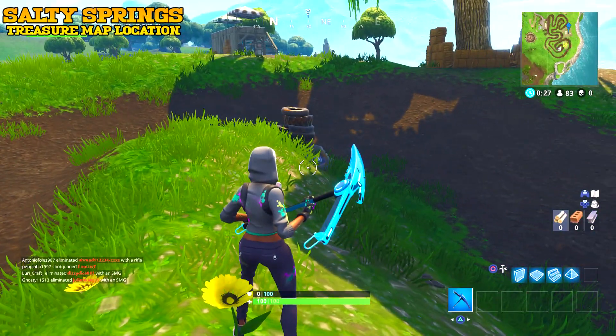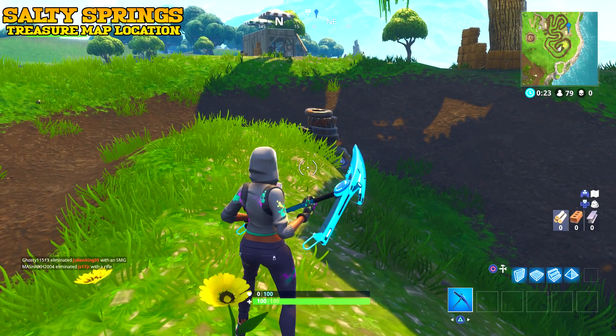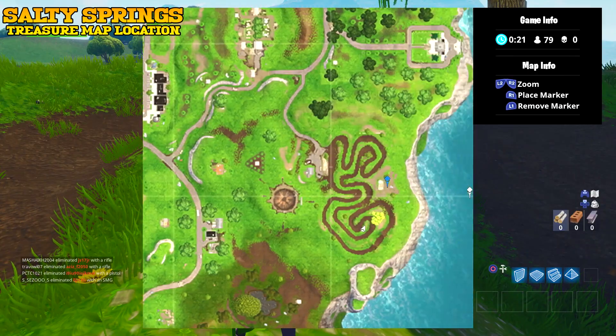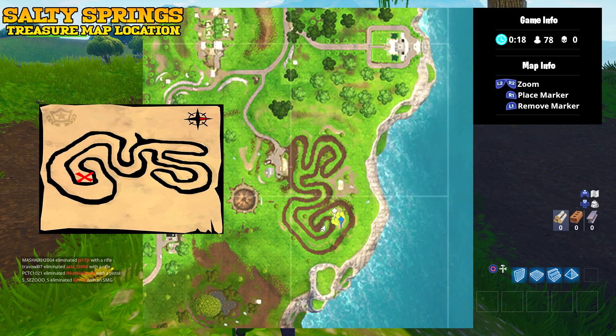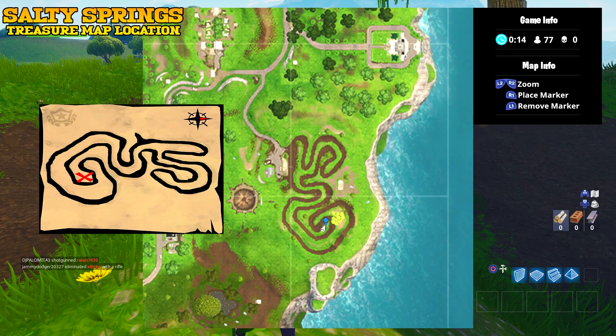This is 'Follow the Treasure Map Found in Salty Springs.' If I pull up the map, there's the treasure map — if you tip your head to the side you'll see it's the same picture. That is the location where the star will appear.